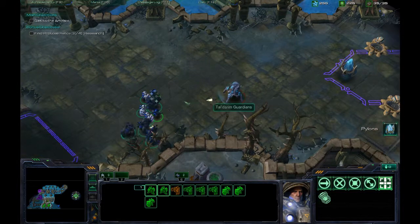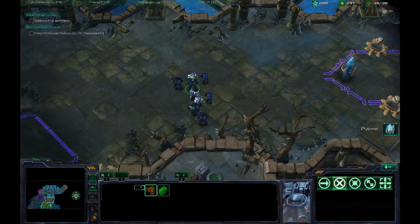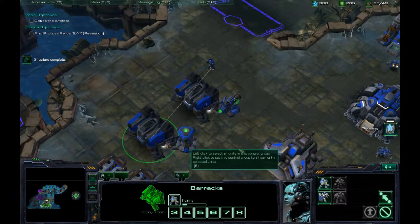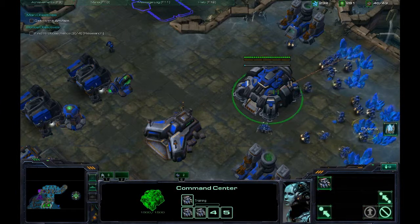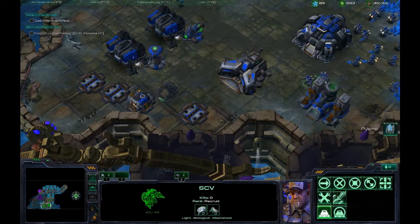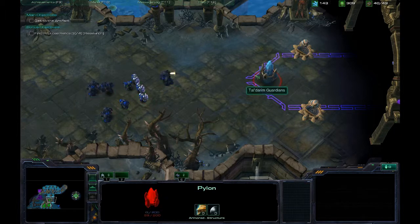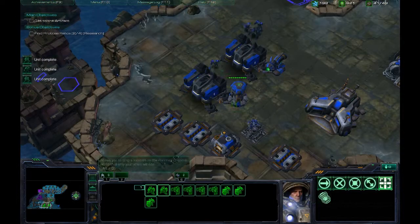Now it's safe to shoot this. I think I have enough gas right now. I don't want to move them all in because some of them will stand in range of the cannons. It's easier just to take this thing out by doing this. Bam — cannons are out of power now. We can kill them really easily now because they won't fight back.